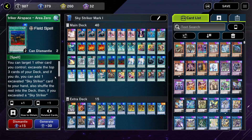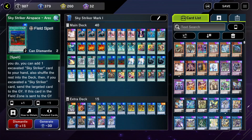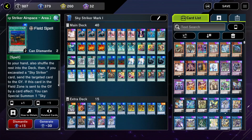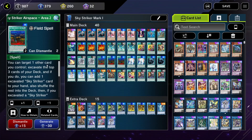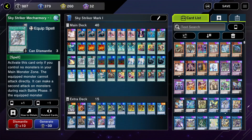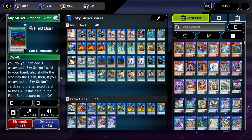Then we have the field spell, Area Zero. Basically, you can target one other card you control and excavate the top two cards of your deck. If you find a Skystarter card, you can send the targeted card to the graveyard and add the found card to your hand. This card is really good because you usually use it to send Hightly's Base to the graveyard, while also allowing you to draw a card on top of it.